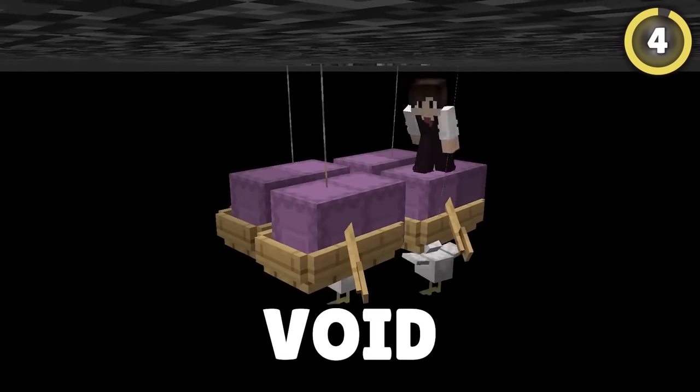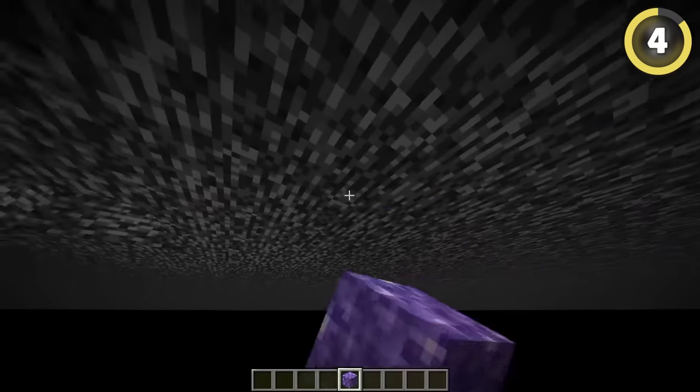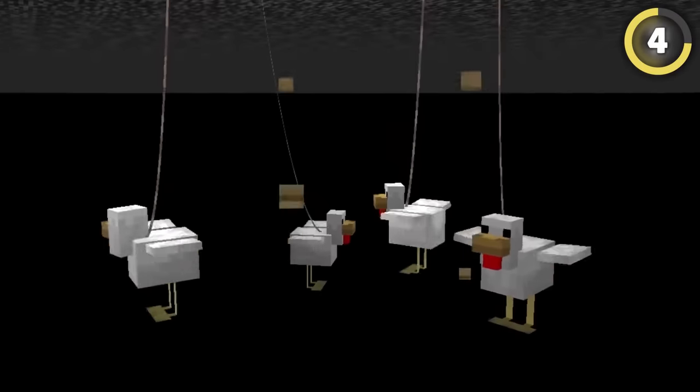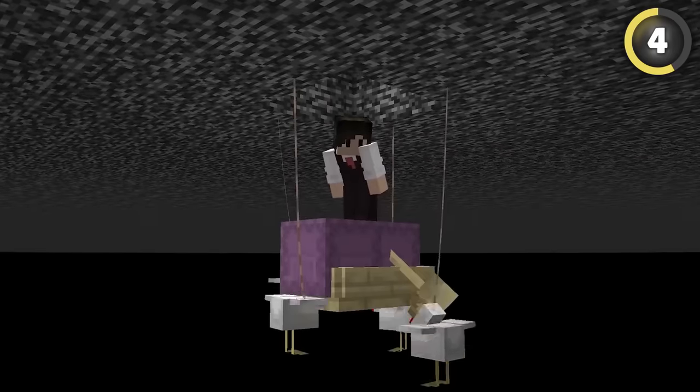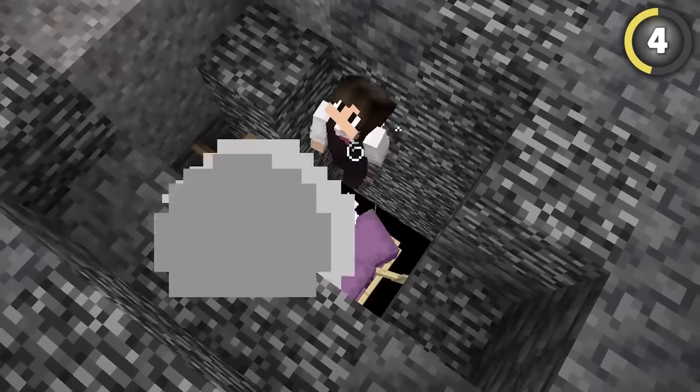You can actually make a base in the void. Sure, you can't place blocks down here even in creative mode, but there's an illegal workaround using a chicken, leads, and boats. You can spawn shulkers down here and walk on them as if they're normal blocks. They'll even use levitation to send you back up.